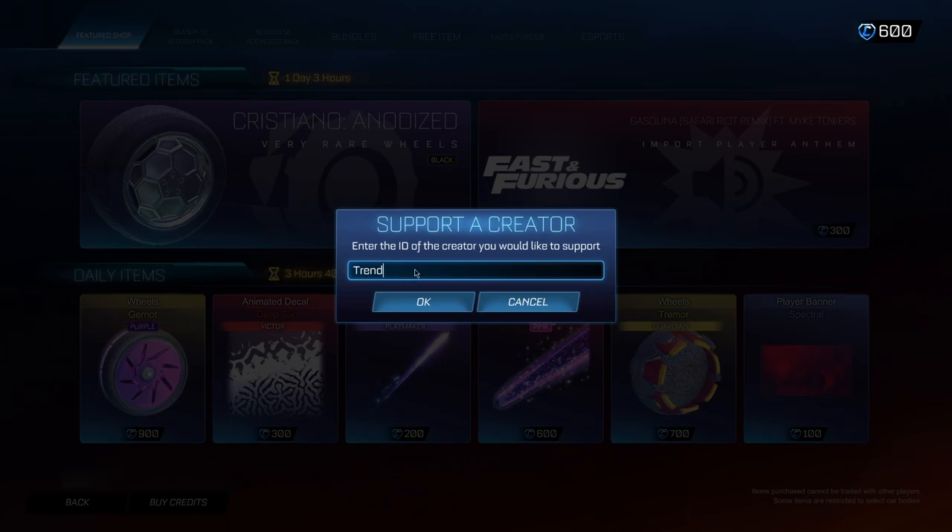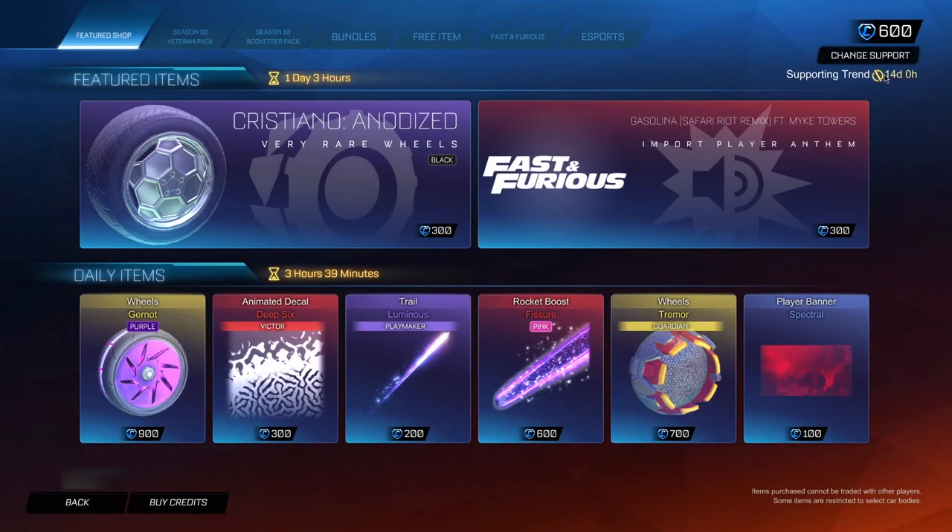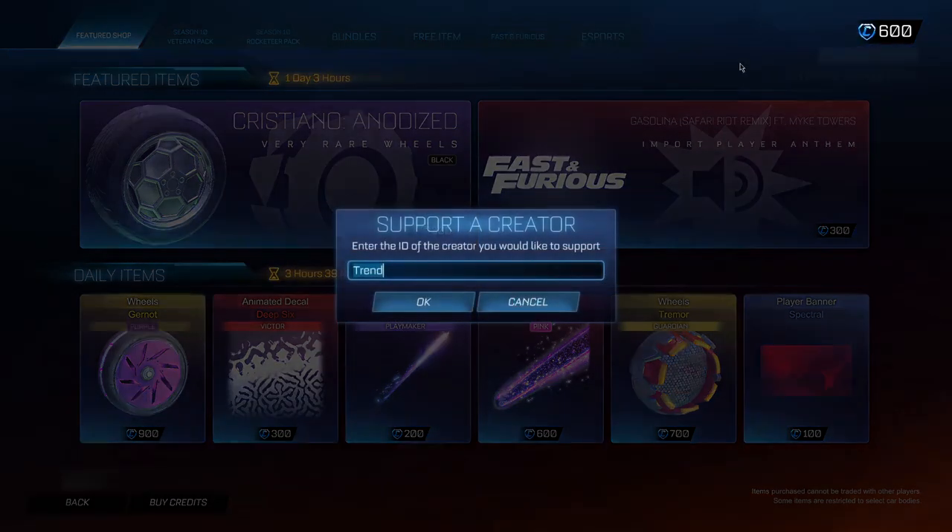When you've typed out the code and made sure you've spelled it correctly, go ahead and click OK. You should be met by a prompt — it's going to come up for 14 days. It's super important you leave it in for the 14-day period. If you remove it before the 14 days, you'll actually lose access to the Skyline that you've gotten for completely free, and if you lose access you're not actually able to get it again.